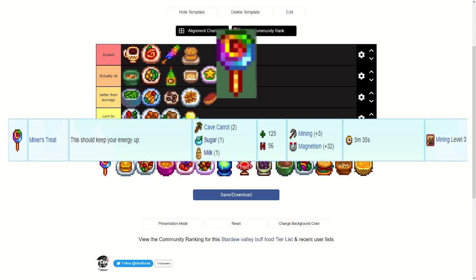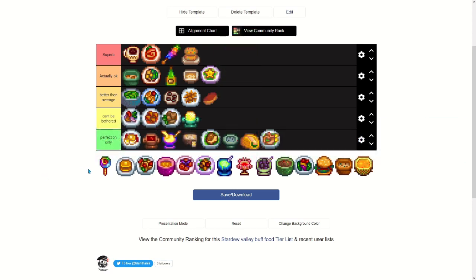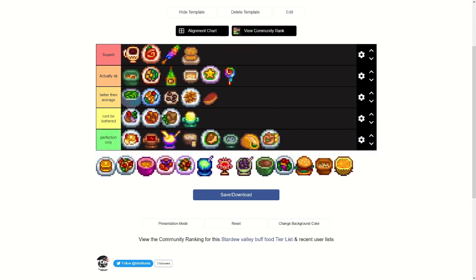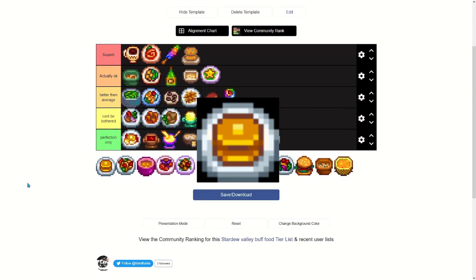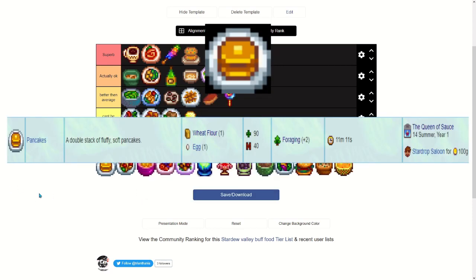Miner's Treat takes two cave carrots, a sugar, and a milk, and you unlock it through mining level three. It gives plus three mining and plus 32 magnetism. That's actually not bad — I'd say it's better than average, though the milk is a little annoying to get early on.